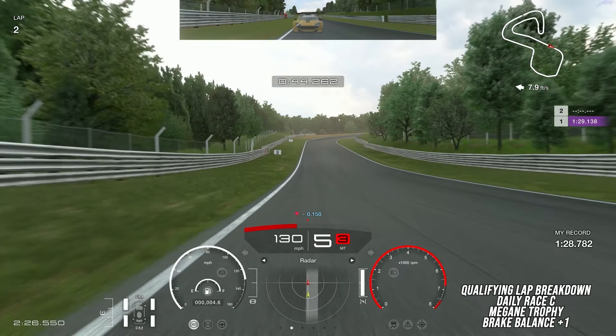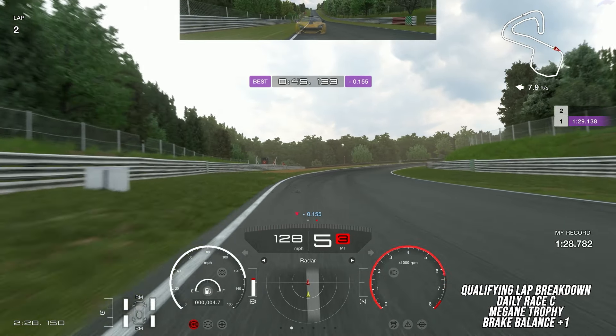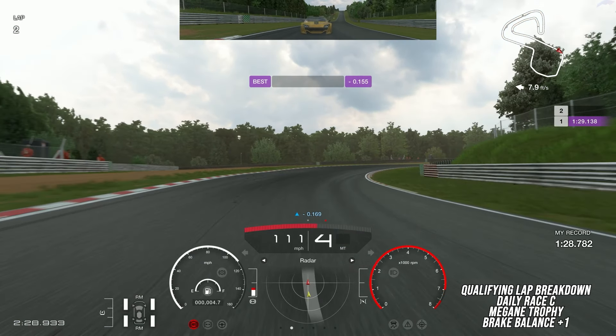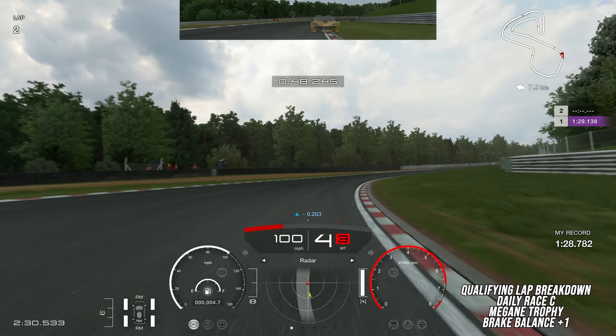For the next braking zone, we're actually not going to use the white marker boards on the left. On the right, you can see a red and green part of the barrier. When you get all the way in front of that, that's when you want to start to brake. Never reaching 100% brake pressure, we're going to turn in at the final marker board on the left, downshift to fourth gear, and patiently get all the way up to the apex before applying the throttle.